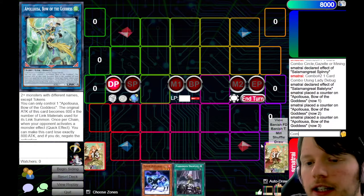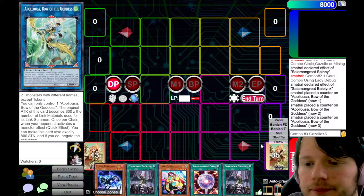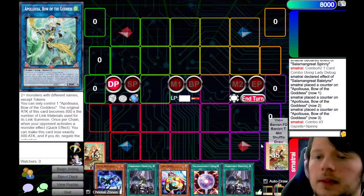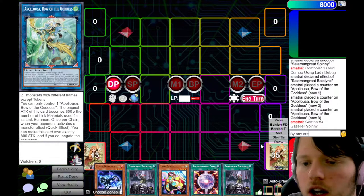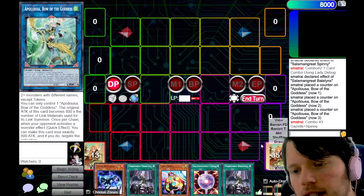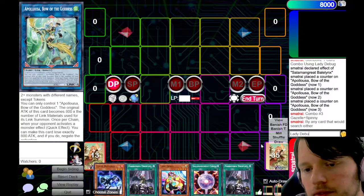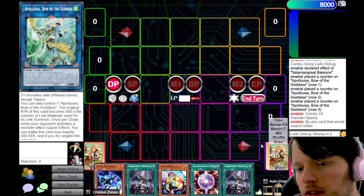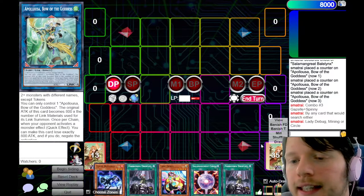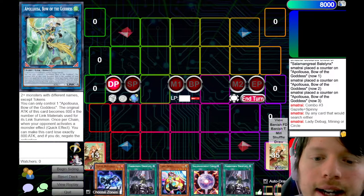We're going to go into combo number 3 — the 2-card combos. This is Gazelle plus Spinny. This could also be reached by any card that searches either of them, including Lady Debug, Mining, or Circle. This combo is extremely consistent because you have 9 searches that get you to anything in the deck, so you're going to be seeing this line a lot.